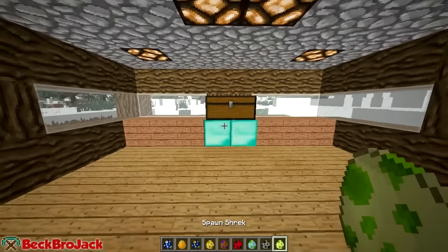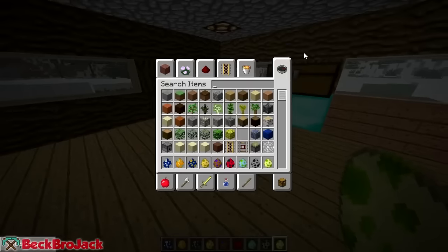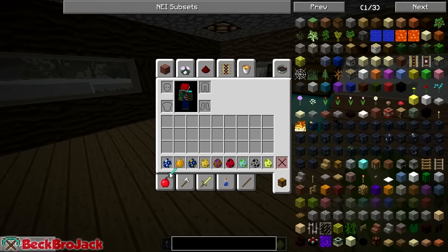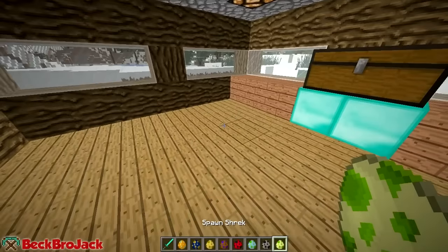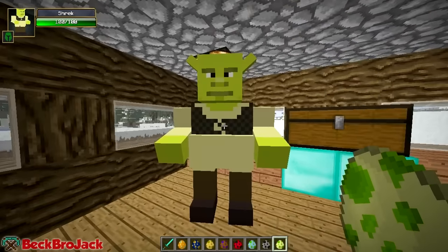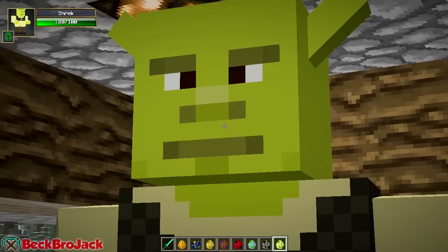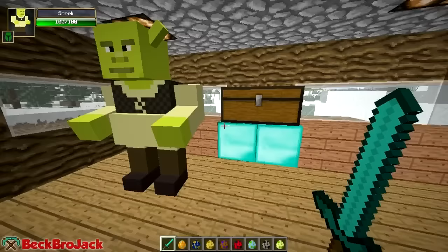I know Minecraft. First up we have Shrek - I might need something to kill him, so let's just get out a diamond sword. We'll save Merlin for last because he's probably the coolest out of all of them. Let's spawn in Shrek now. I spawn him in multiple times and every time I do I just laugh because look at that face - it's such a weird face.